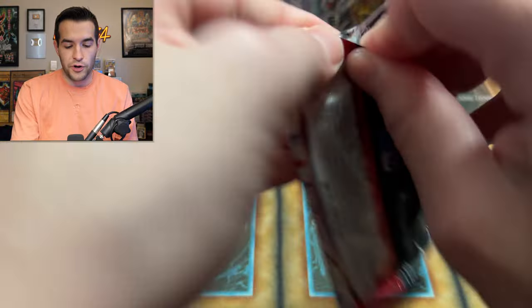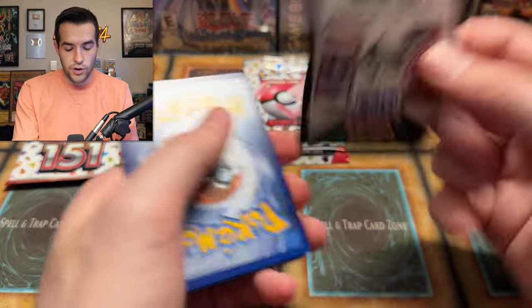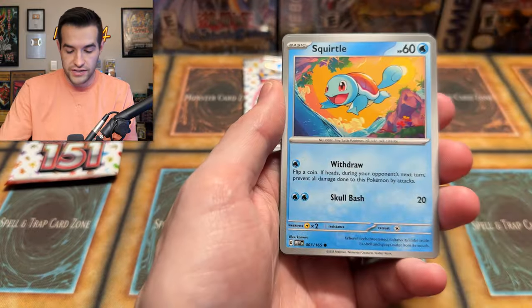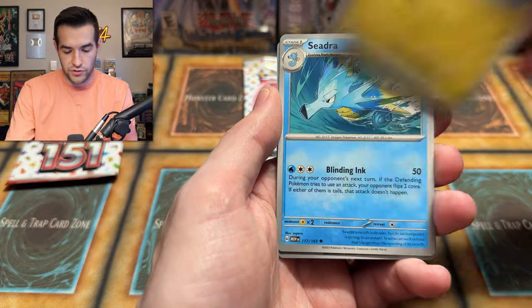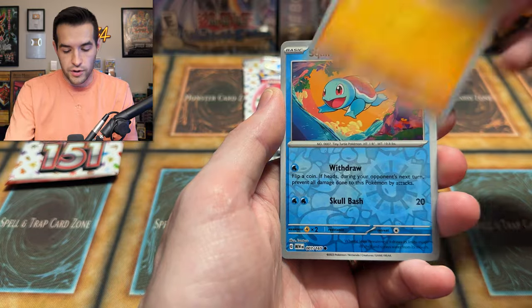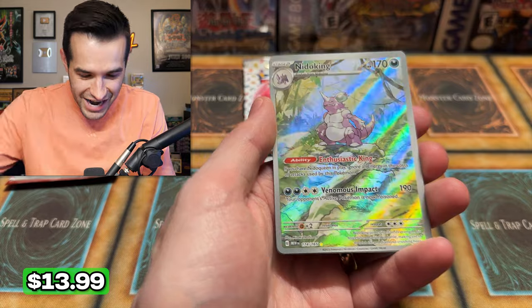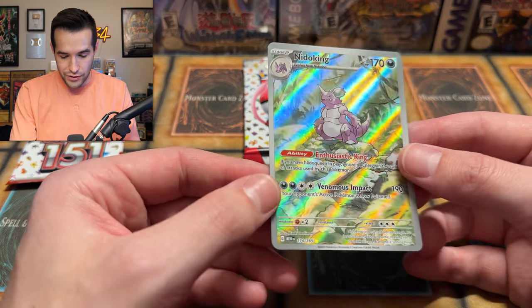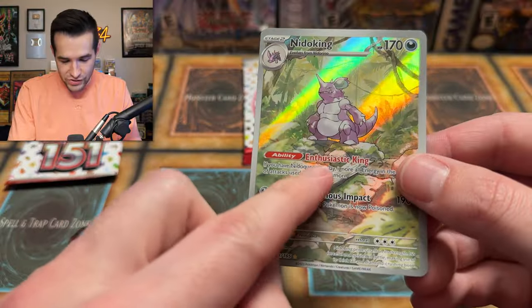Hopefully you guys have enjoyed this video. If you have, make sure to subscribe for more epic content. Who knows — we might do more Pokemon openings in the future depending on how good the set is. We have Dragonair, Seel, Kabuto, Squirtle, and a Nidoking — the alternate art full art! Another Ditto. That is a beautiful card — Nidoking, such a classic. Look at this enthusiastic King — you do you, King. Two packs left. This has been an incredible opening.